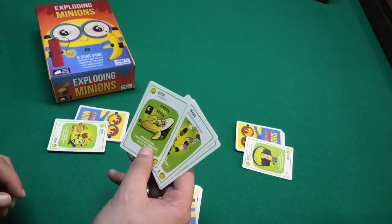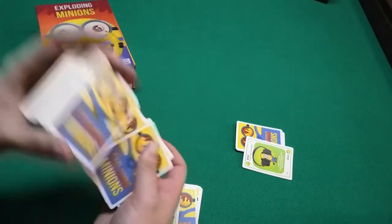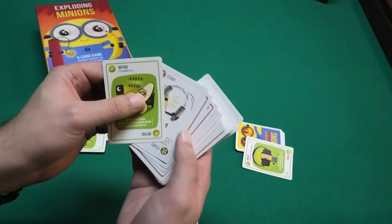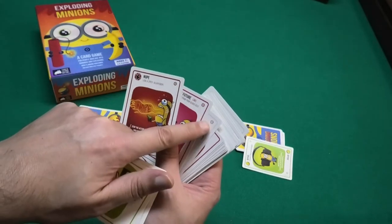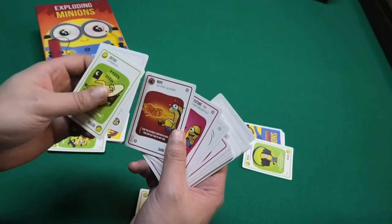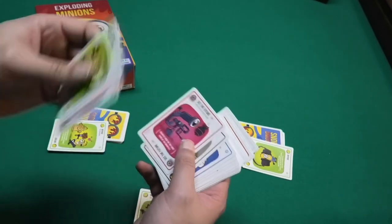To start the game, all players will get one diffuse card so they can at least survive one exploding minion. All other diffuse cards are shuffled into the draw pile. By the way, if you are playing with two players, you only play with the cards that have the 'grew' tag symbol in the top of the card.